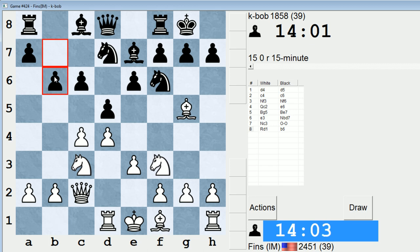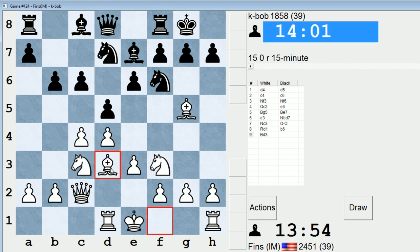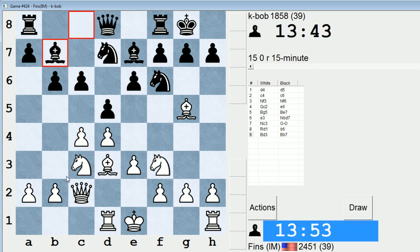So black plays b6. Do I go bishop d3 now or something else? Taking on d5 doesn't lead to too much. Let's just play bishop d3. If they take, we do kind of lose a tempo given that we've played two bishop moves — bishop d3, bishop takes c4 — but on the whole it should be fine. Black could also play bishop b7 and then after castles, say rook c8, and look to gradually play c5 and try to equalize.